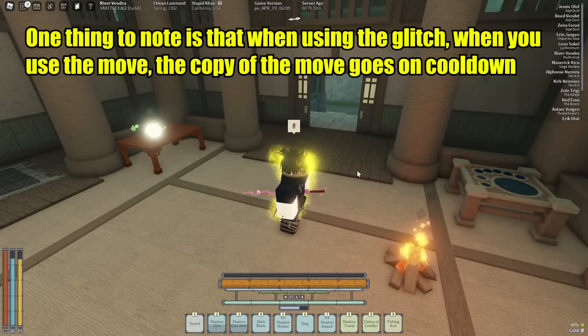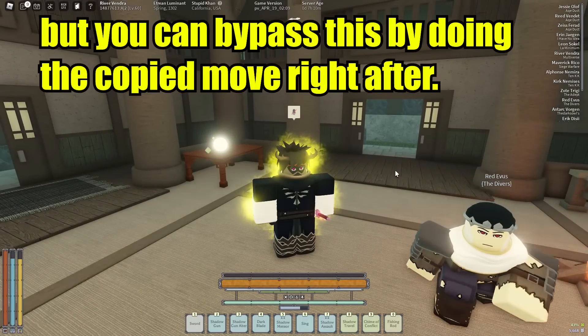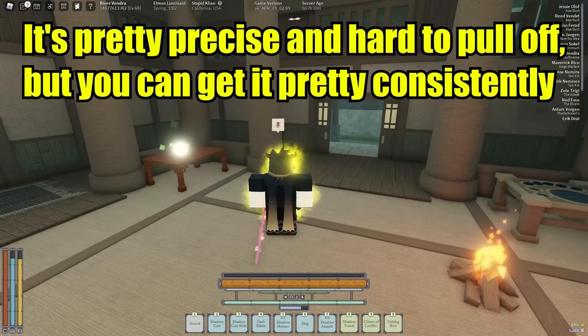One thing to note is that when using the glitch, when you use the move, the copy of the move goes on cooldown. But you can bypass this by doing the copied move right after. It's pretty precise and hard to pull off, but you can get it pretty consistently.